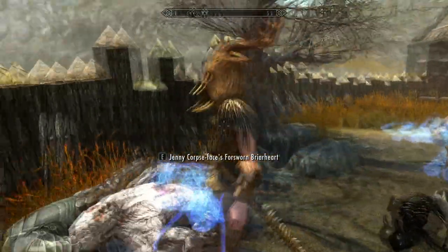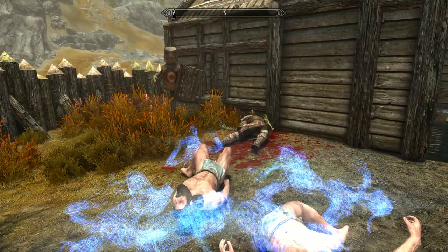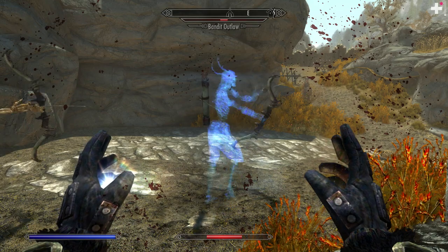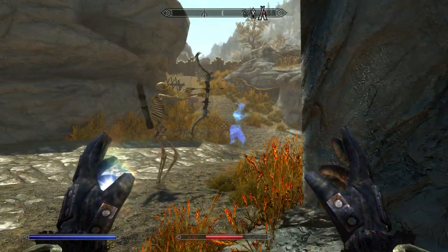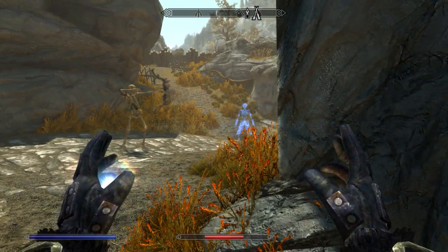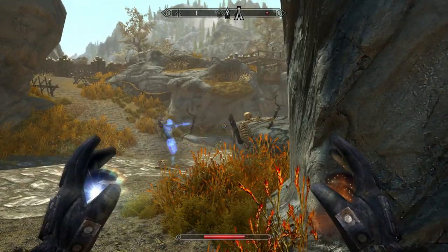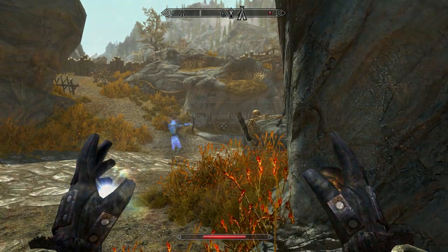Finally, we come to the Incorporal category, which has all the spirit minions in it, which will make a lot of necromancers very happy. The first of these is the Spectral Draugr, which is, unsurprisingly, a ghostly Draugr. It also behaves like a Draugr, using a combination of bow and melee attacks. It does seem to be a bit weaker than the real Draugr, though, as far as I can tell. It's also cheaper to make because a gem isn't required.